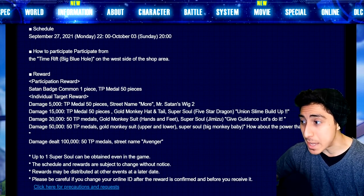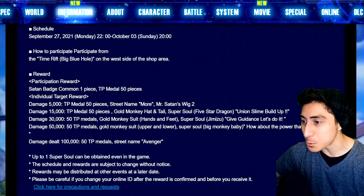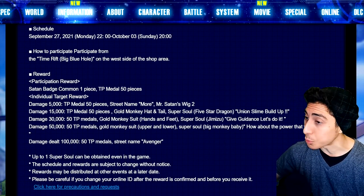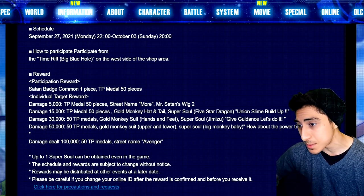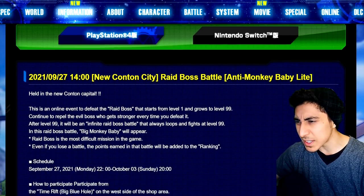At 50K damage it's 50 TP medals, Gold Monkey Suit upper and lower half, and the Super Soul 'Big Monkey Baby — How About the Power That Fills Your Body.' At 100K, which nobody really cares about unless you really need it, it's Street Name Avenger if you haven't already got that, and 50 TP medals.